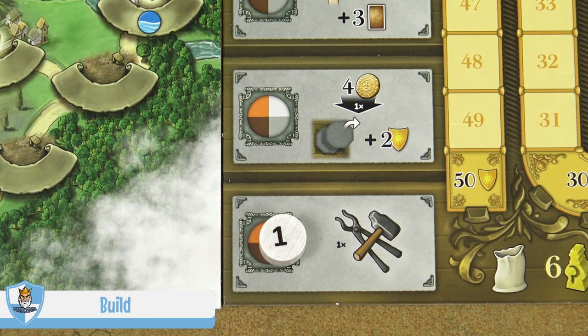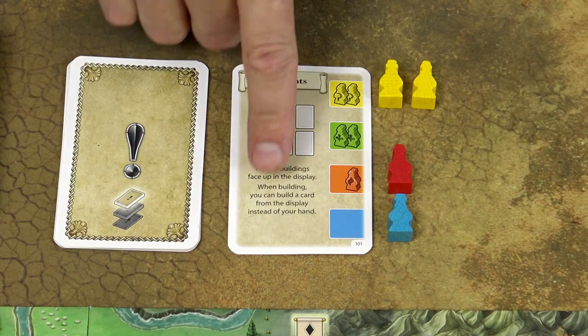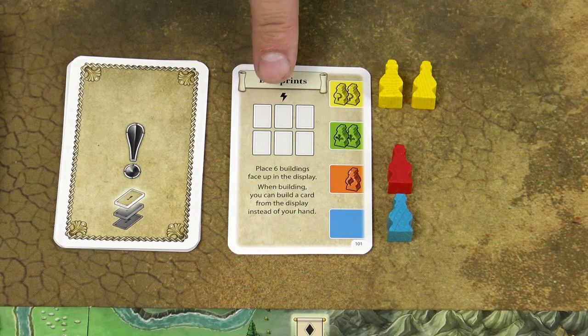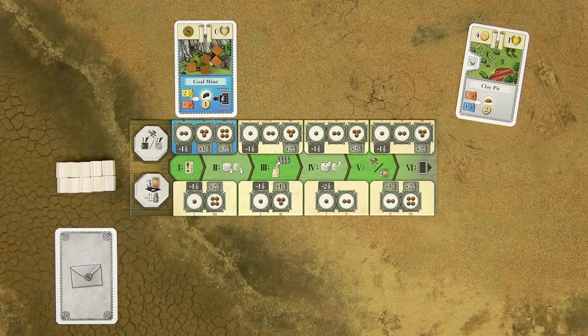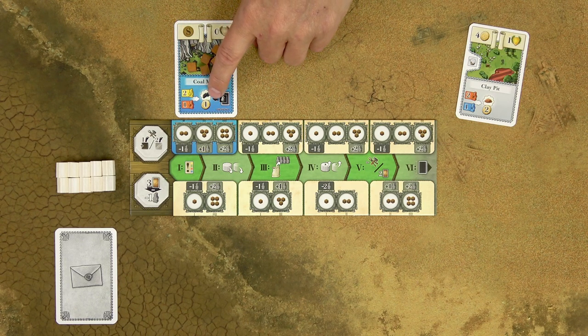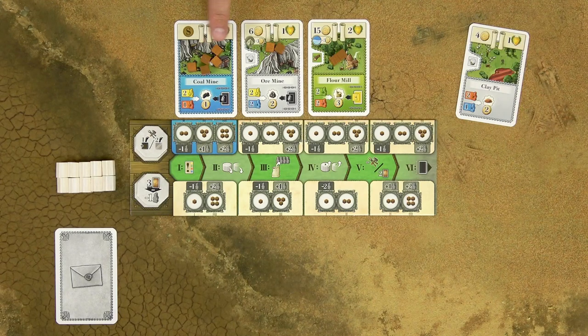I will start explaining the actions with the build action. First, choose one card from your hand — some events also place buildings into a common display, so you can also choose from there. Then pay the costs printed in the top left corner. Players don't have any physical coins; instead, they pay with good markers from their production buildings. Each production building can produce goods, depicted on the card, and below is the price in coins of each good marker. So basically all players start the game with 5 coins worth of goods. You can pay with good markers from multiple buildings, however, if you overpay, you don't get any change back.